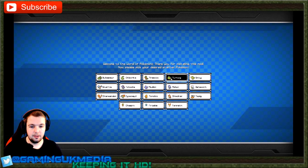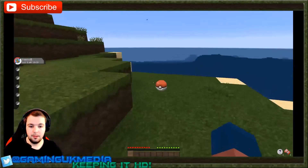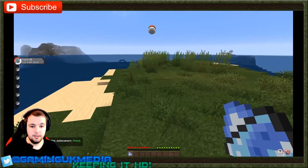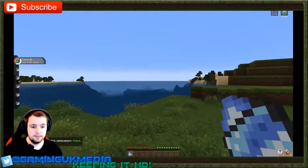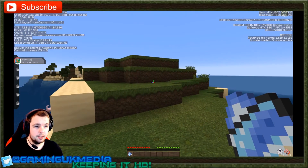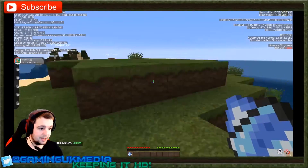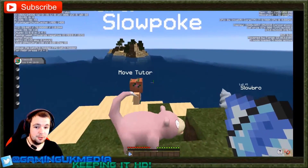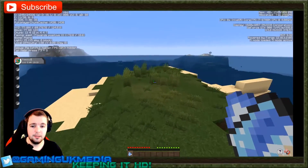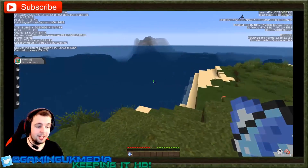Here's the starter selection screen — it's a little laggy on that very first screen because it's not normally in the game. Now you've got the choice from all these starters. In the world you can see Pokeloot and there's my Froakie — it all runs fine. If I press F3 you can see it's using 42% of the RAM I allocated. I allocated 4 gigs and it's using nearly 2 gigs. In single player it's a bit more demanding than multiplayer since it has to generate everything locally, but it's absolutely amazing to play.